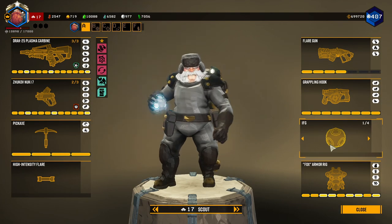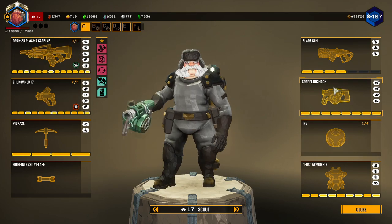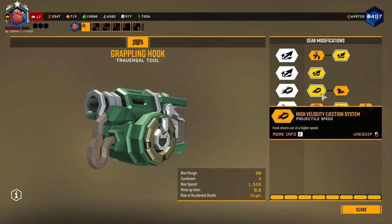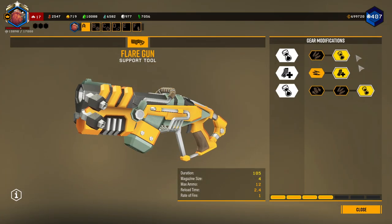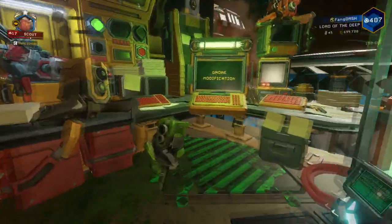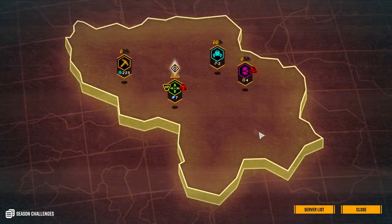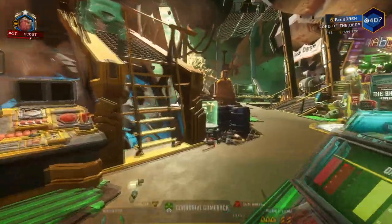My grenade today is going to be the IFGs, so we're just going full electricity here. My grappling hook has longer reach in Tiers 1 and 2, faster projectile speed in Tier 3, and momentum in Tier 4. Flare guns have longer durations and more magazine ammo. The mission has elite threat and double XP — let's do it.